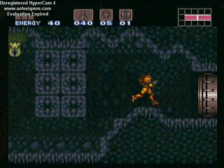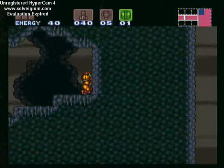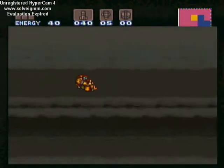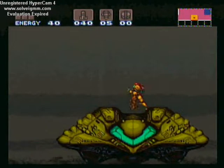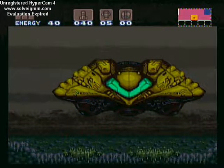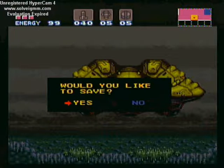Holy crap — acid does a really, really lot of damage. Lava does quite a lot too, I think it still does damage. Out of power bombs. I was so hopeful that I'd land on my ship.